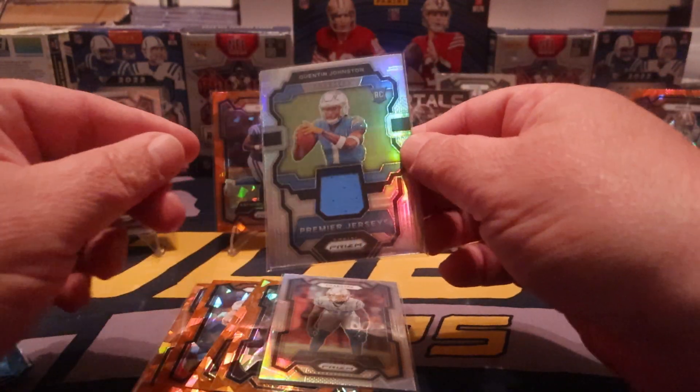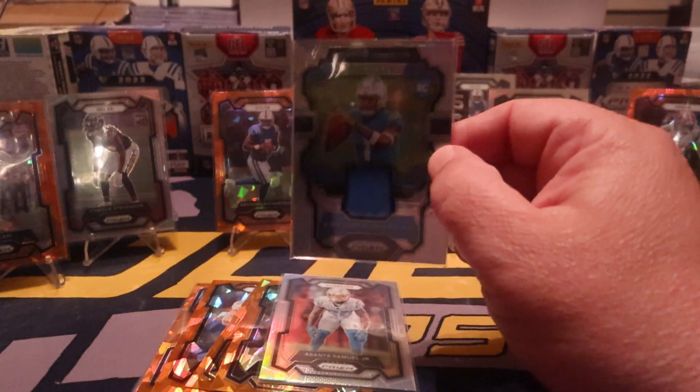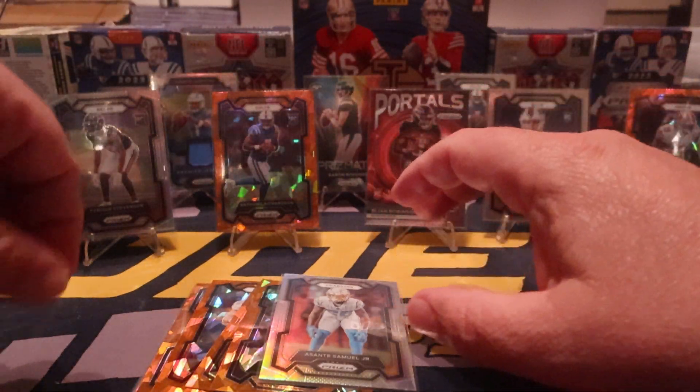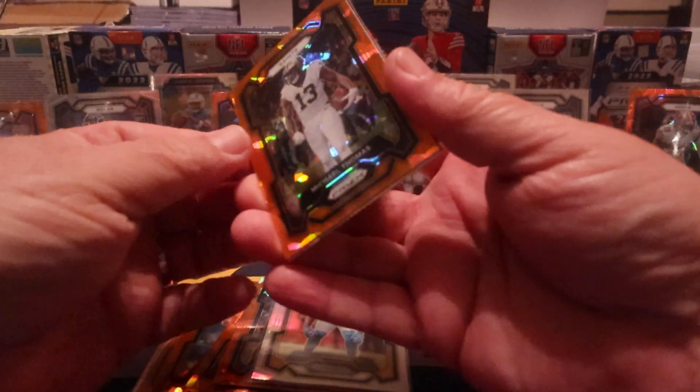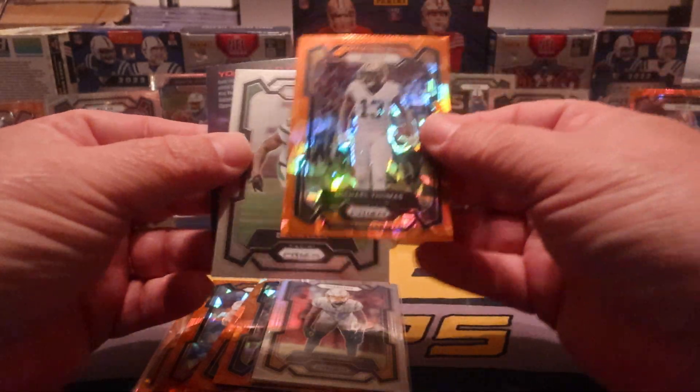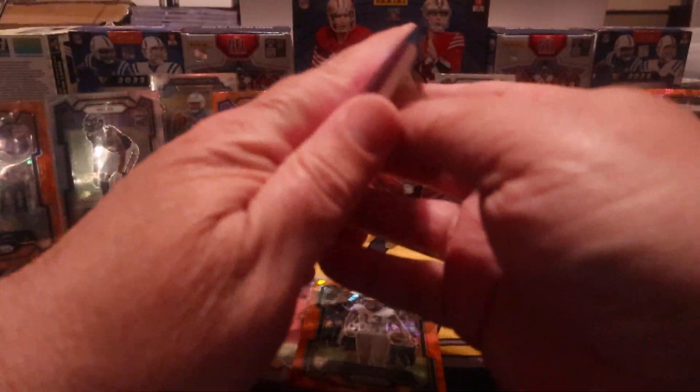Quentin Johnson on the wrap looks nice. Got one more — and we still have cards left in this pack, yo — Michael Thomas and Dalvin Cook will be our last one. Next pack.